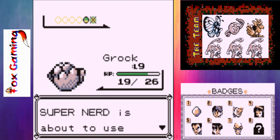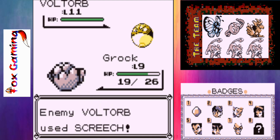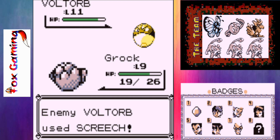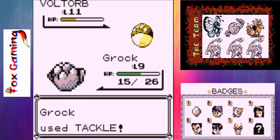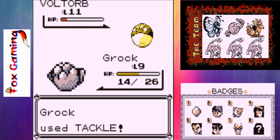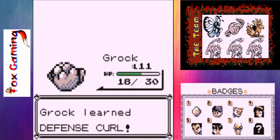Rock grew to level 9. The Voltorb — okay, we're just going to leave Grok in there, should have no problem with this. Let's keep on spamming that Tackle. That Electrode is going to need a lot more than just one Screech to do more than a couple points of damage to us. And that is another win in the bag. Grok grew to level 11 and learned Defense Curl. I think we grew two levels there, actually.